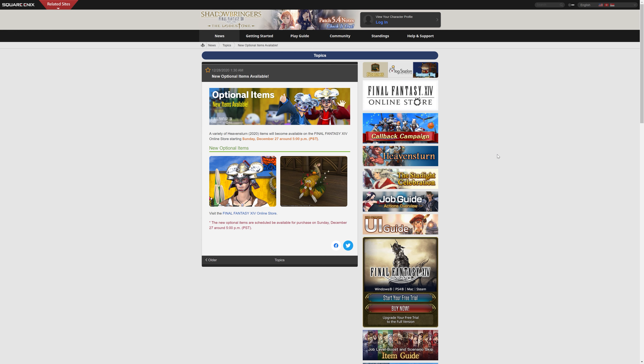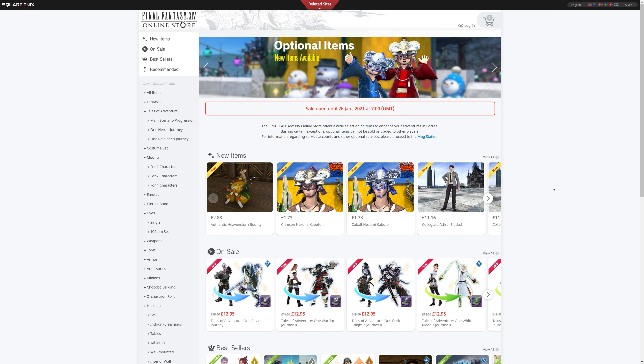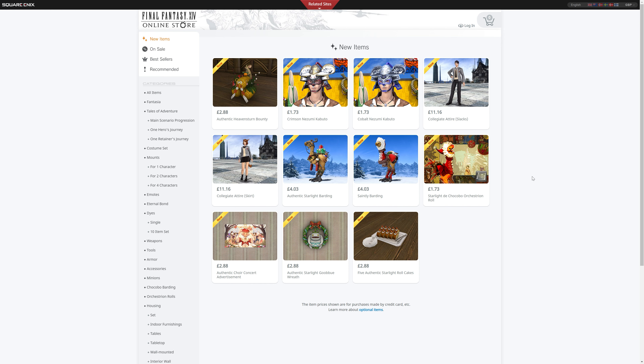These are actually last year's Heaven's Turn sort of New Year's celebration rewards in the cash shop. They posted this on the lodestone and we click here to go to the actual page, where you'll see new items and other things they've added. So in addition to all of the stuff we've already looked at, we have the Authentic Heaven's Turn Bounty, which is a housing item for £2.88.